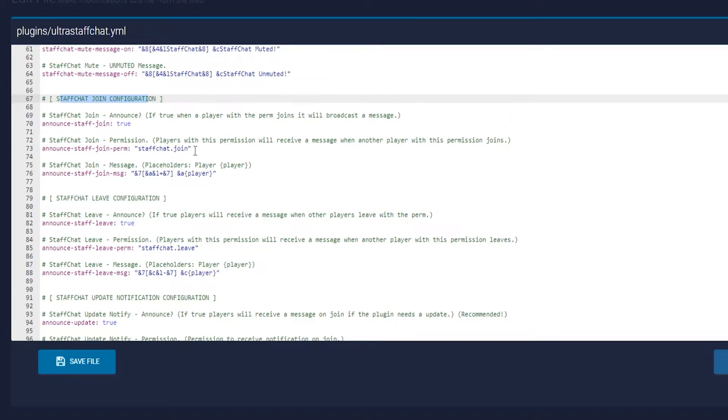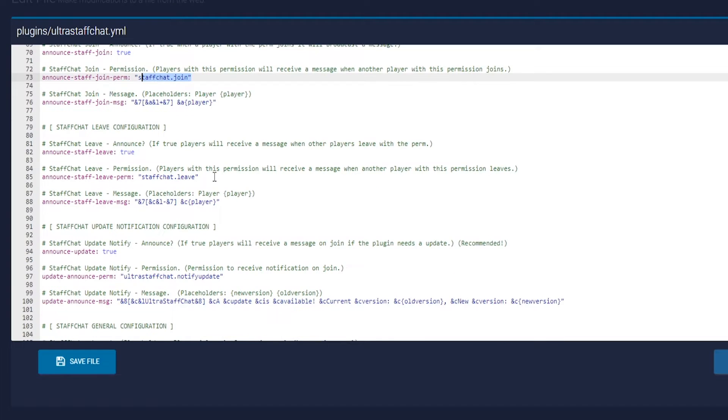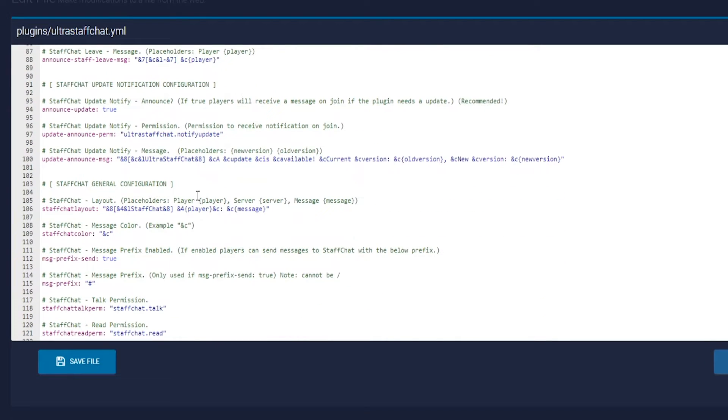And then here is the configuration for joining and leaving. So as long as they have this permission node, they will be able to see the staff that joined the network — which is pretty nice because if you're on a KitPvP and someone else is on survival, you can see if an admin joins and then message them about a rule-breaking player or something.